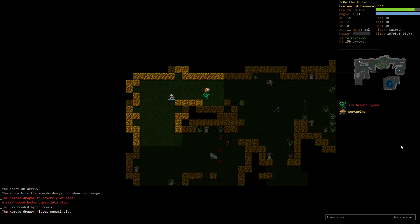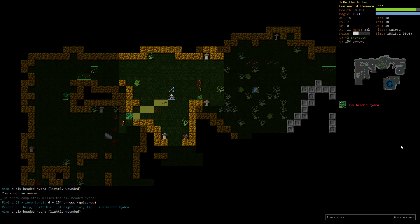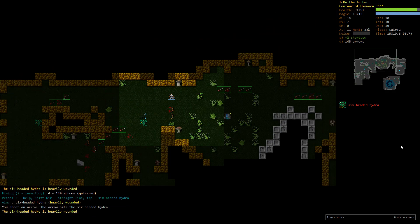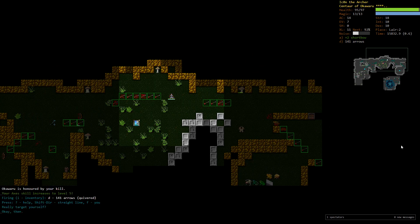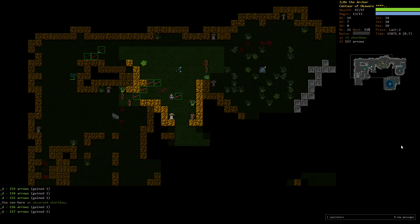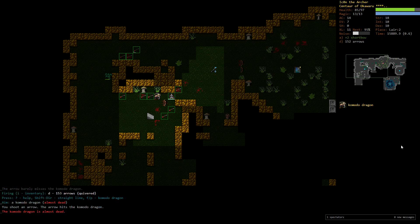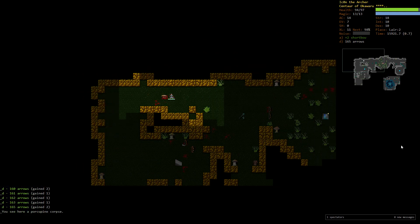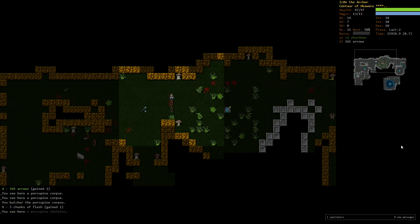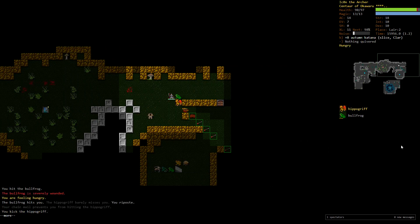A lot of enemies racking up — we've got a Porcupine. Kiting around a bit because I don't want to get up close with this Hydra at any cost — six-headed, and we have lousy armor class and evasion. Keeping it at a distance. Killing the Komodo as well. This fight is a perfect example of why Centaurs are counted as one of the easiest races to play — you have such a brutal speed advantage from the start, making dying pretty hard.